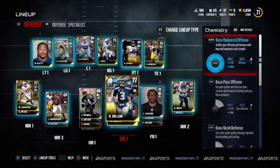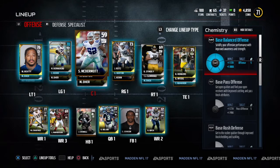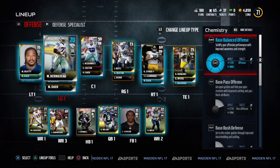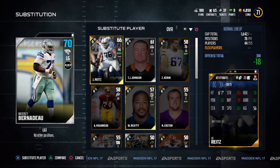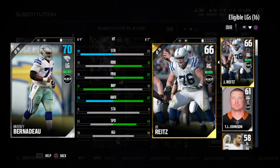While base balanced offense affects the whole offense, sometimes chemistries will be more specific — like offensive line, defensive line, quarterback, or running back. It all really depends. The ones highlighted in blue on the team are the ones going to be affected by the chemistry. And the ones with blue overalls are the players whose overall has been boosted due to a chemistry upgrade. For example, my left guard here was boosted — he went from a 69 overall to a 70 overall, which I think is a really cool part of the game.